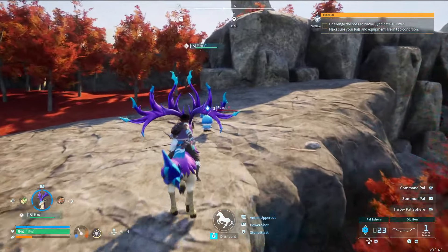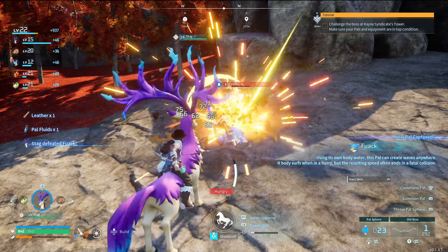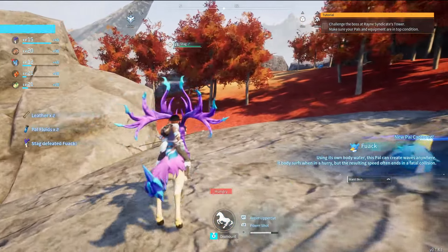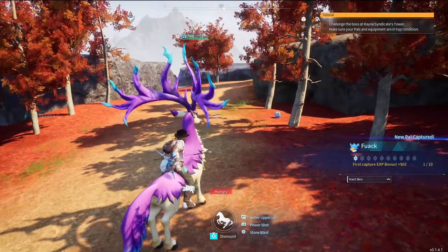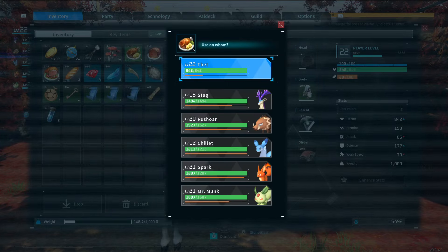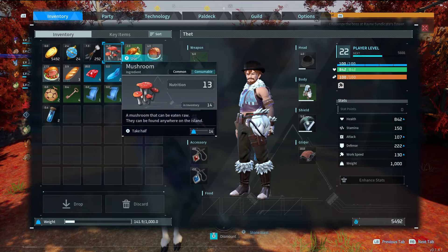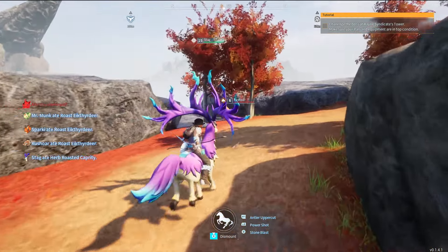Oh, that double jump is going to be so good. I'm hungry. Blast him with stone — that was too much. Using its own body water, this pal can create waves anywhere. It body surfs in a hurry, but the resulting speed often results in a fatal collision. This one specifically also has hard skin — it's pretty great. I'm going to eat some chickpea sauté here.